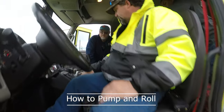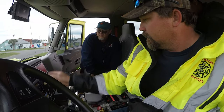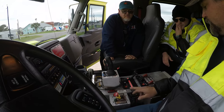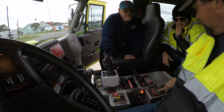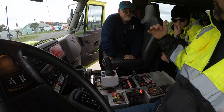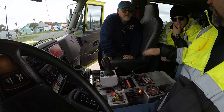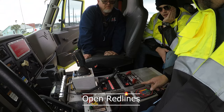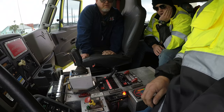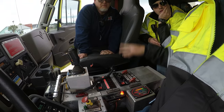Pump and roll — put it in neutral, disengage that. Transfer case is in; this button right here, you're going to run your pump and roll. Turn it on, and you have to hit open — you've got to hold it. When you get the green light, you're able to use your two red lines. It's just the two red lines — that's all this thing operates. Use your left or right; you can either open them up here or you can open them outside.